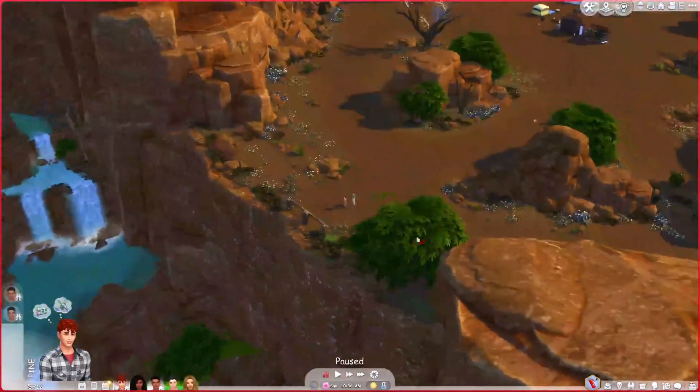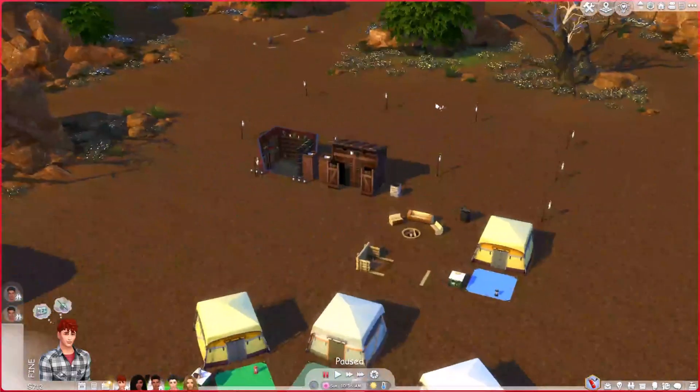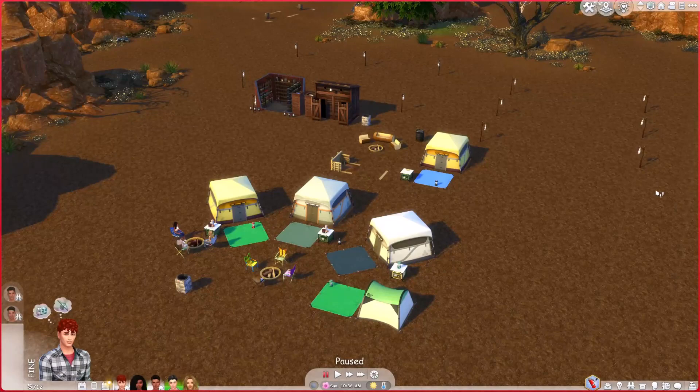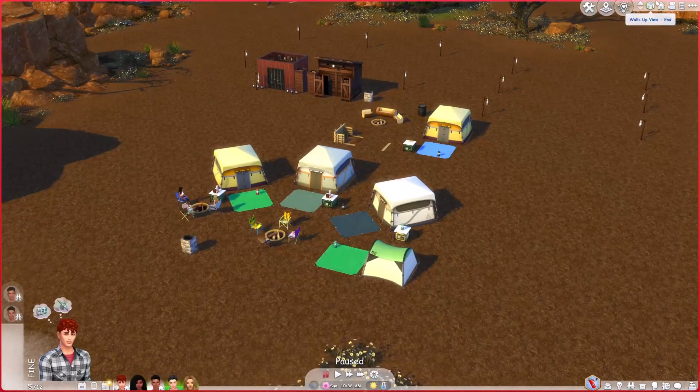I'm going to show you what the camp looks like and then we're going to start our introductions. This is the first camp — I'll do the other set of introductions when we get to that camp. This is base camp one and we're going to put all the walls up.